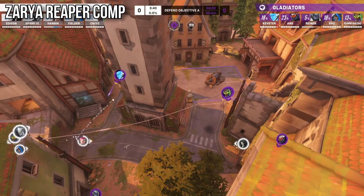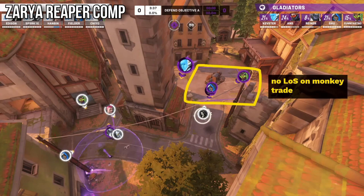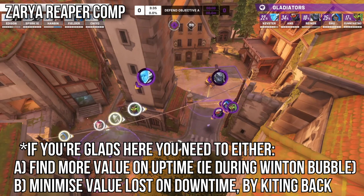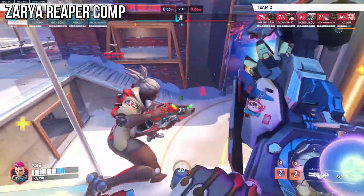This example is pretty clinical: Reaper goes in with bubble to draw attention and split backline LOS from the Winston's attempt at a trade. This forces bubble and jump pack, at which point the Zarya team can easily push in to exploit the enemy downtime.